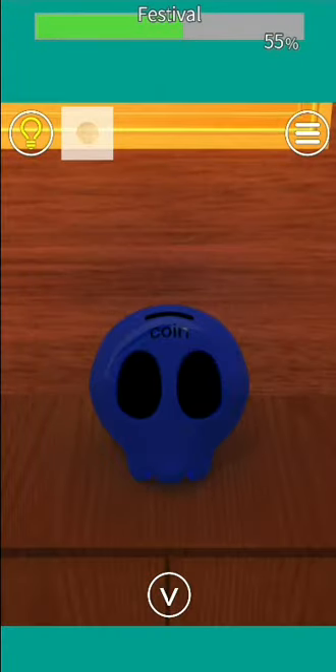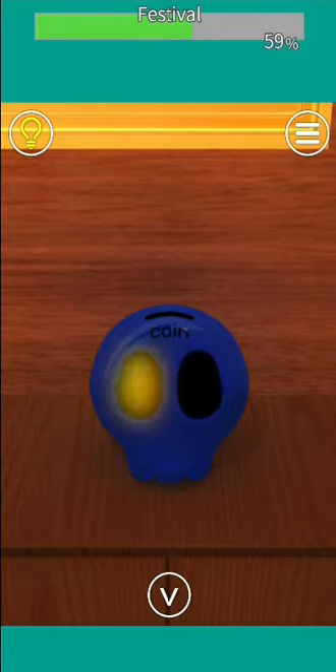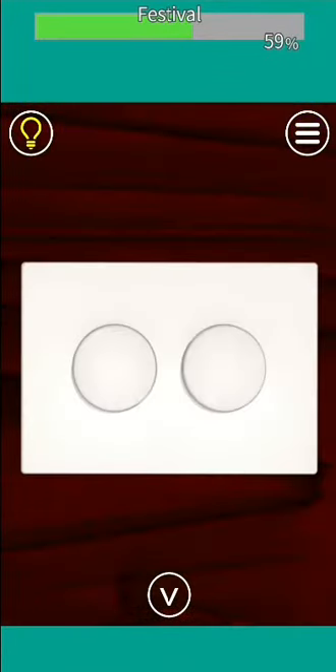Put the coin here. The lights go: left, left, right, right, left, right, right, right. Press the buttons in the same fashion: left, left, right, right, left, right, right, right.